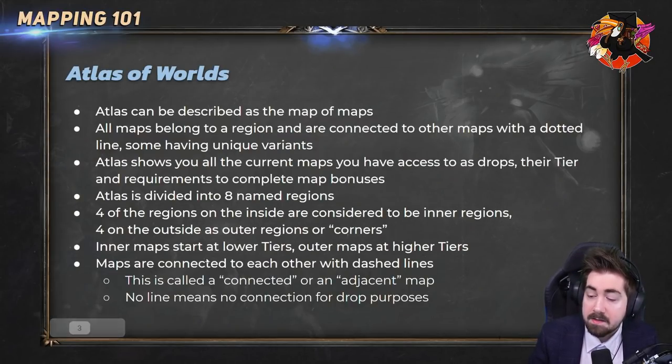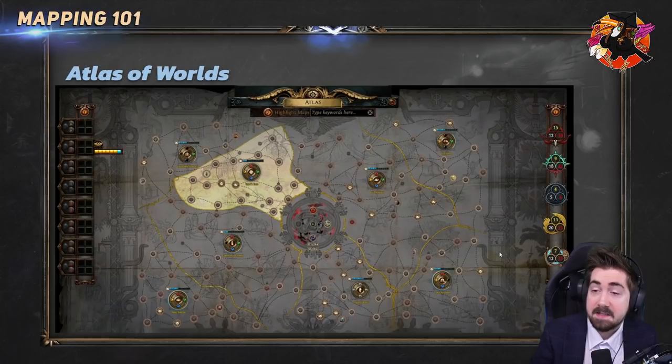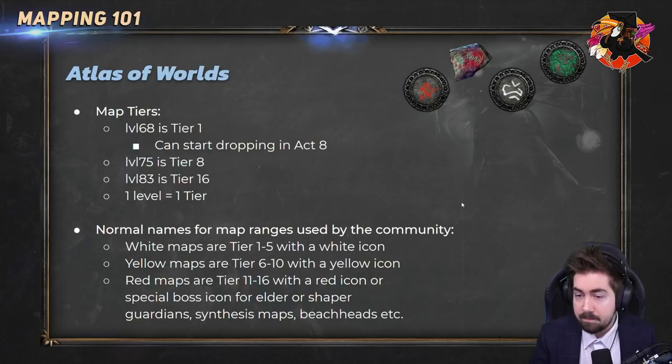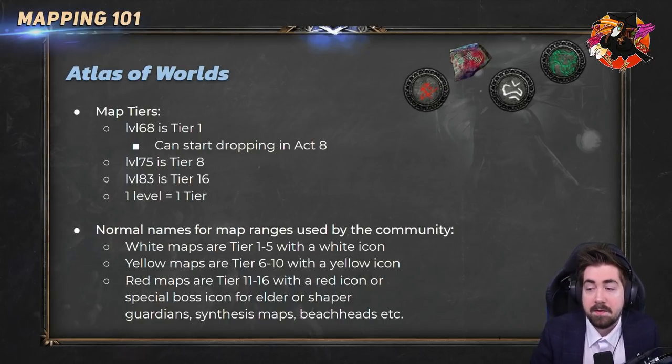The connection between maps is called a connected or adjacent map, and that is very important for drop purposes. Maps start at level 68 and can start dropping as early as act seven, but once you start going through act eight onwards you do start getting map drops.